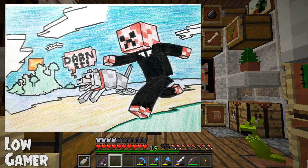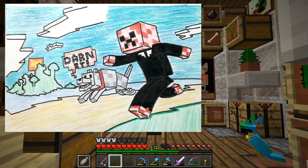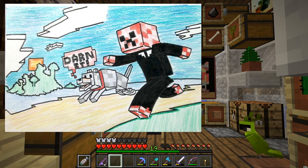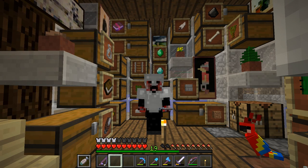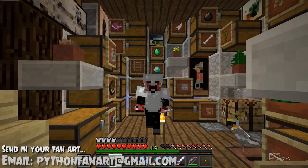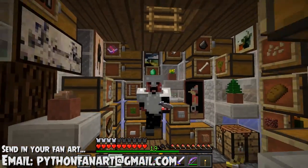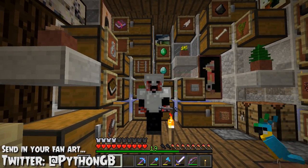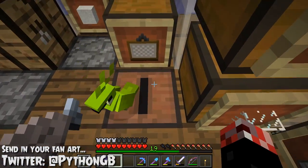Today's fan art comes from a user by the name of Low Gamer. What they have done is they have sketched myself and a little wolf parrot running beside me in a little sort of Minecraft world, and it is amazing. I love the drawing style and the colouring. Thank you very much, Low Gamer. The fan art email is on screen and you can also send it in through Twitter, and you'll have a chance of yours being used and your name shouted out.